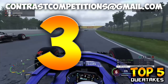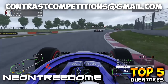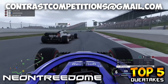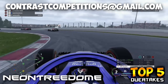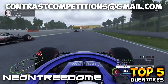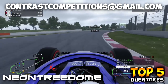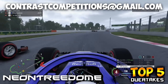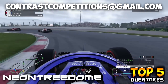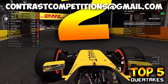Coming in at number three, we have neon tree dome, a regular face on this series, making his way back onto the top five this week. He's battling a Haas going around the outside, but then switches to the inside in Spain, and manages to get the move done. A nice dummy move — he tries to go up the inside through the long right-hander, but the Haas keeps momentum and holds around the outside. Better traction forces him to think again; he goes up the inside of the left-hander and gets the job done.